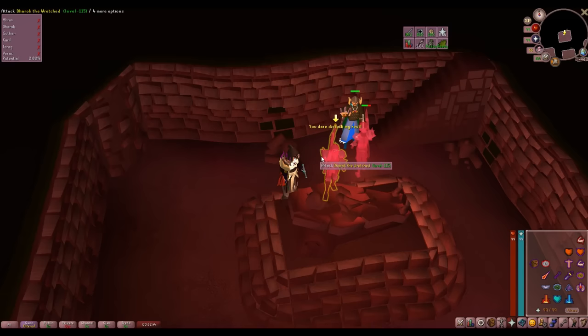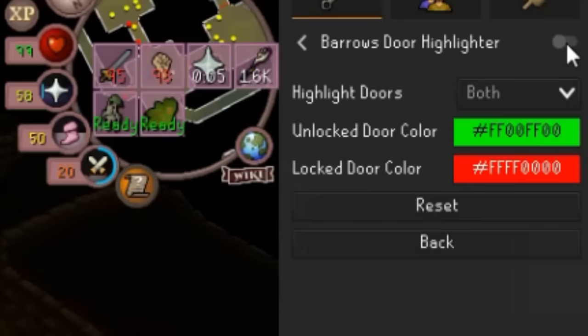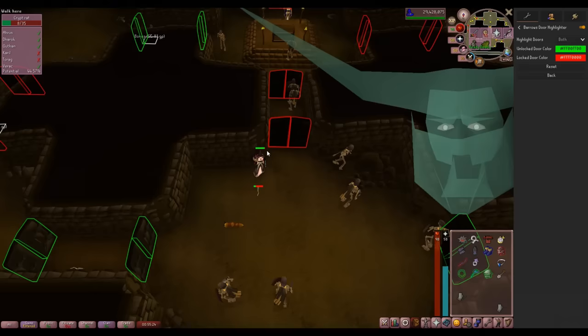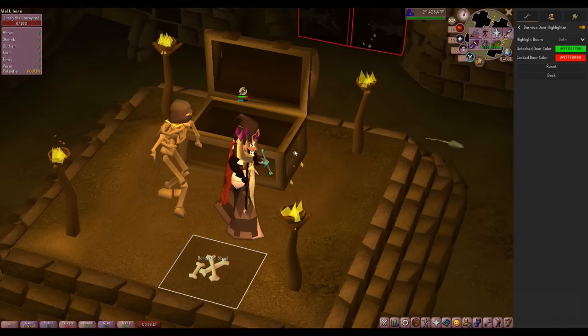Speaking of PVM, let's go to everyone's favorite mid-level boss: Barrows. It's 2023 — I don't have time to click on two doors to see if I can enter them. Barrows Door Highlight shows me all the available ones I can go through. This is also nice with the lockpick, because I can quickly see which door to bypass so that I only have to use it on one set of doors.